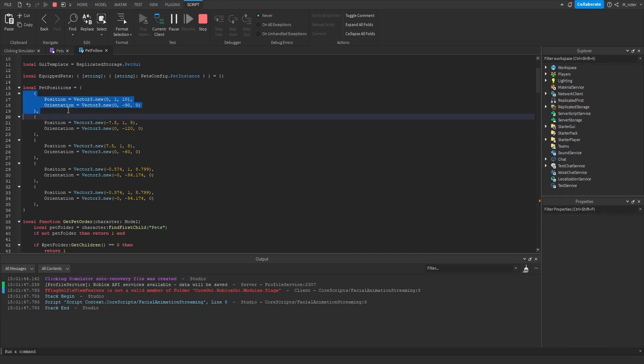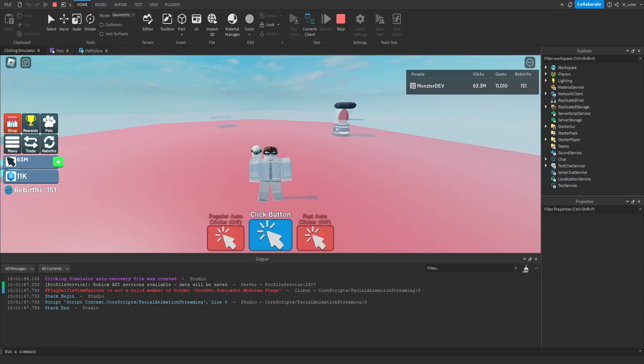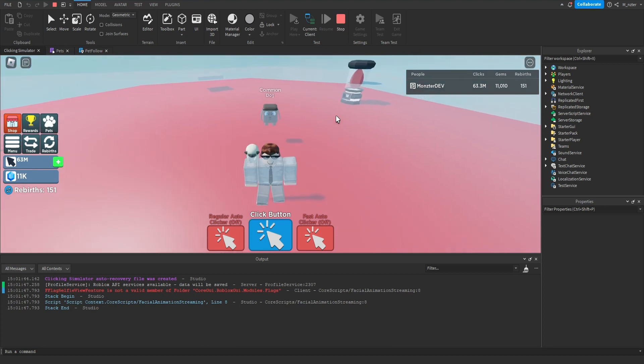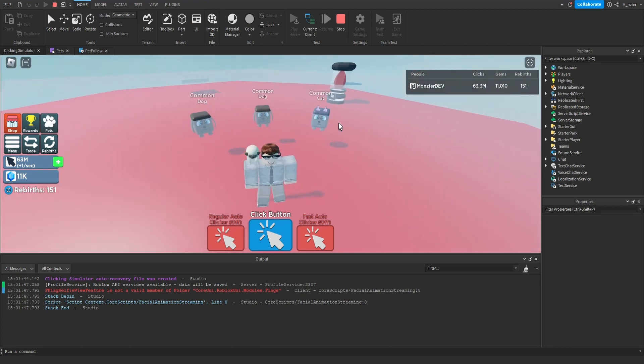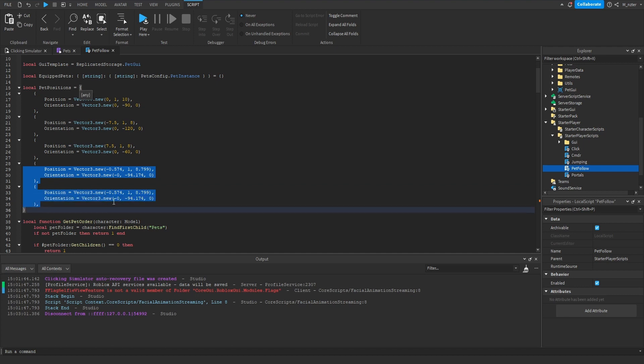Keep in mind that the table order inside the pet positions table actually matters. For example, the first table determines where the first equipped pet appears — in our case, centered directly behind the player. If we equip one pet we see it directly behind us; equip a second and it appears to the left; a third appears to the right. These last two tables were created just for show — how I actually want the fourth pet is between the left and middle, and the fifth between the right and middle. I set those up off-screen using the method I just explained, and these are the two tables I'll be using for the fourth and fifth pets.